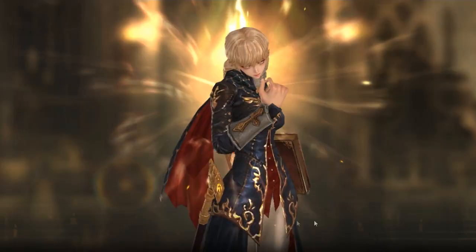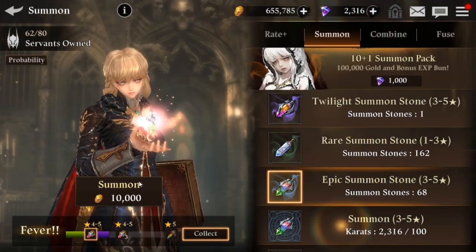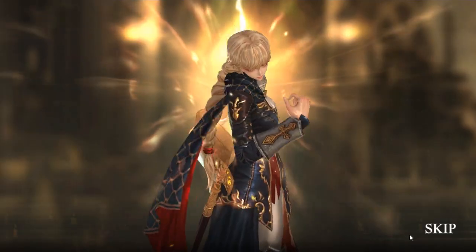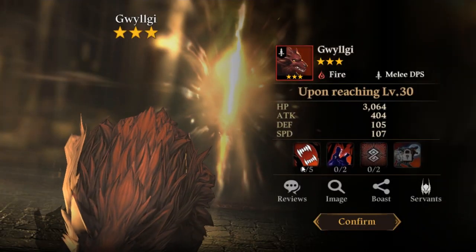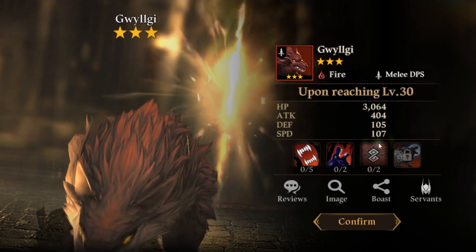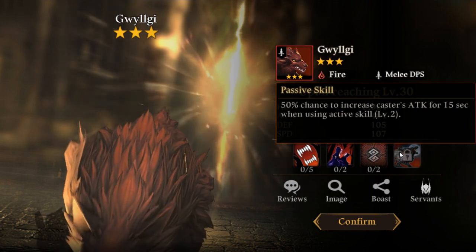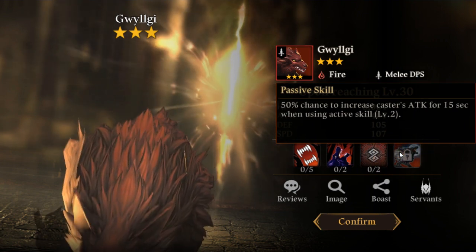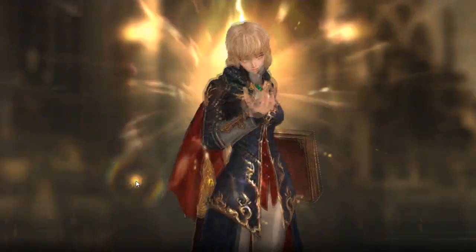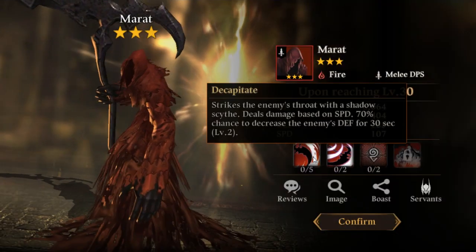Nothing new there. We're gonna fill up our inventory pretty full. I gotta go mix them all together. If it's defense down, increases crit rate of all allies, and damage based on defense — that's passive. 50% chance of increasing the attacker's attack when using the skill. Decent. This is probably the best — oh, we got a fire reaper!